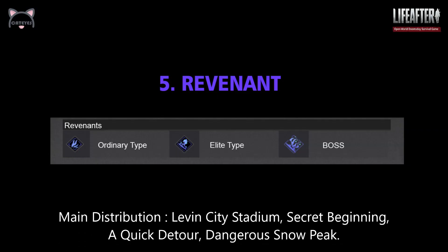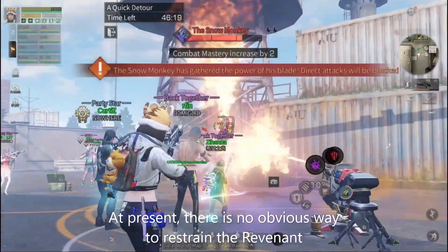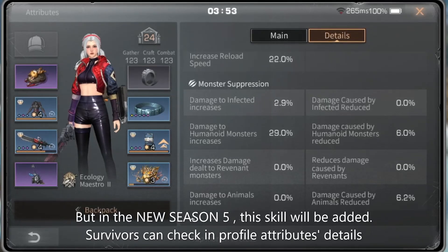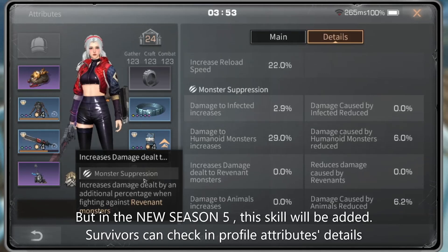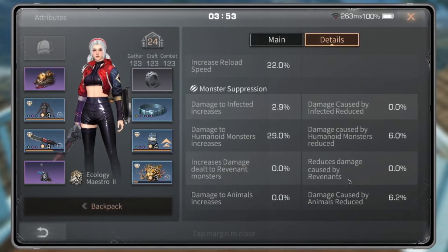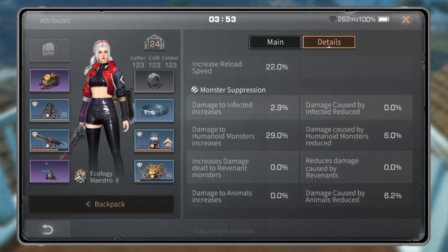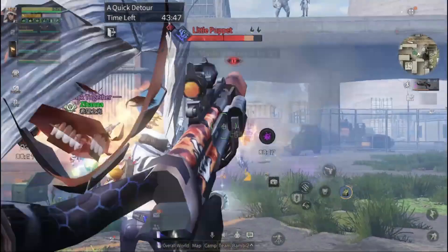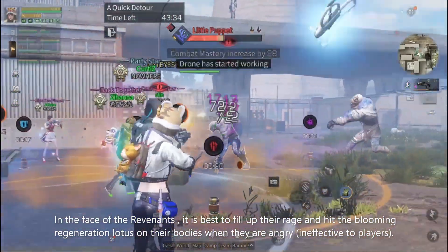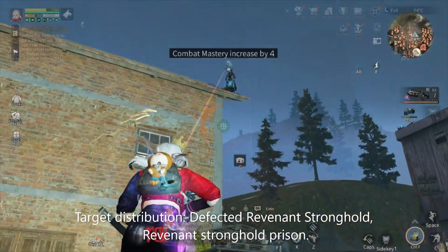5. Revenant. At present, there is no obvious way to counter the skills of the Revenant. But in the new Season 5, this skill will be added. Survivors can check it in profile attribute details. As you can see, there is increased damage dealt to Revenant monsters and reduced damage caused by Revenant skills. In the face of the Revenant, it is best to fill up their rage and hit the blooming regeneration lotus on their bodies when they are angry, as it is ineffective to players. Target distribution: Defected Revenant Stronghold, Revenant Stronghold Prison.